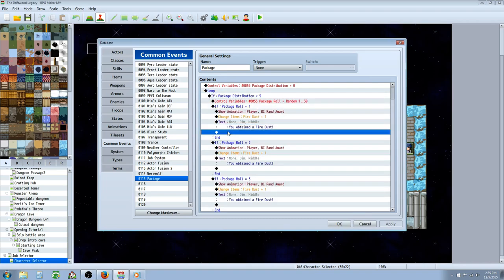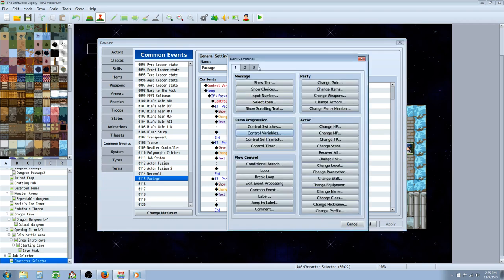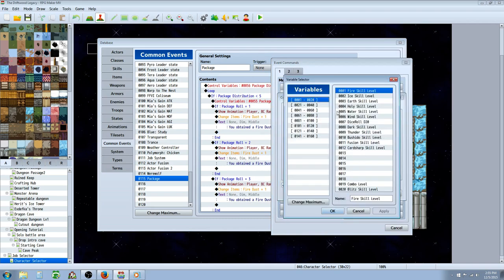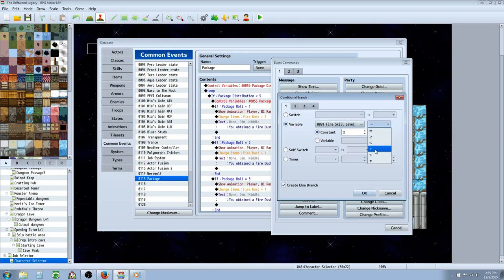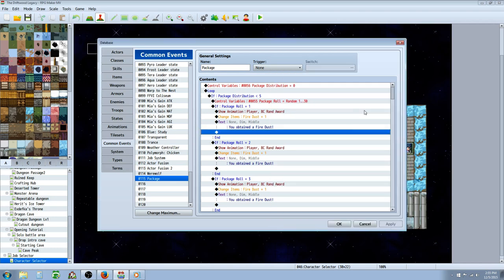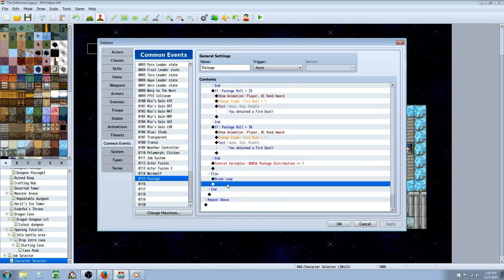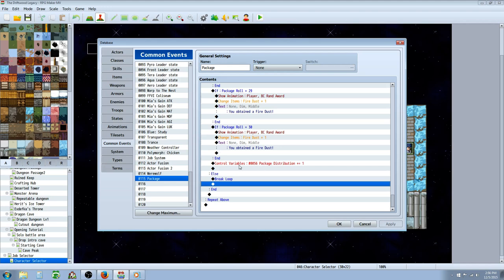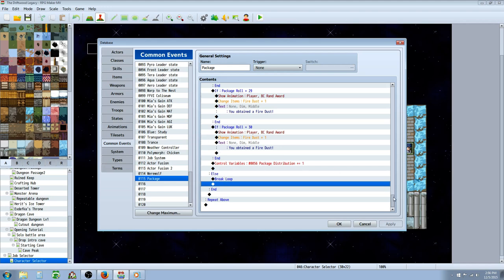After that we're going to do a conditional statement with an else handler. Insert new conditional branch and select 'check else handler.' Go to variable and select the variable we just created — package distribution — and set it so this number is less than 5. When this number is less than 5, it's going to execute the contents. The else handler runs if it's 5 or more. Go to the else handler, flow control, insert new break loop — otherwise it's going to loop forever. When distribution is 5 or more, it'll exit the common event.